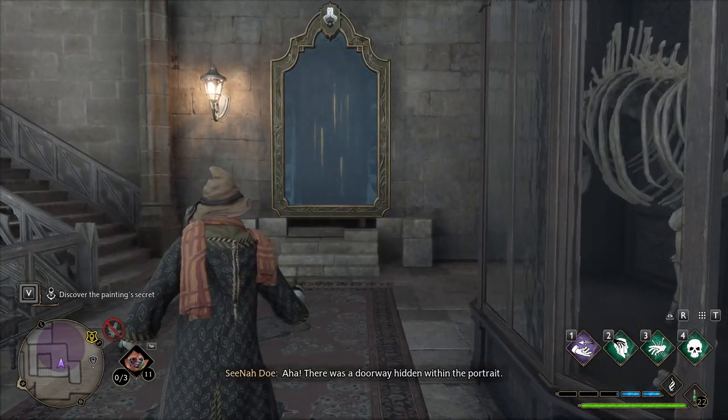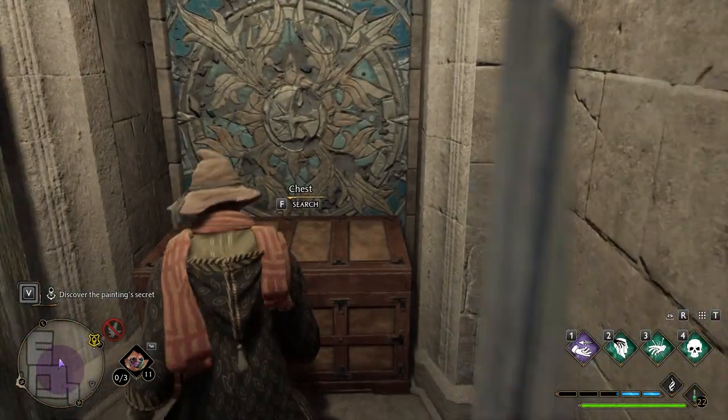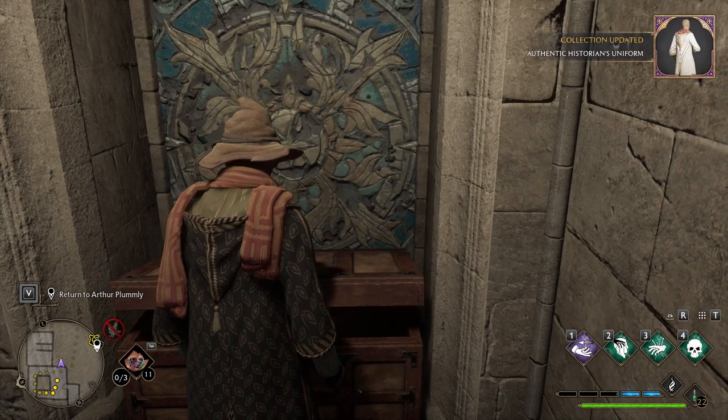We'll use Accio on that. Oh, that's cool — there was a doorway hidden within the portrait. I wonder what came of Arthur's search. And there we go.